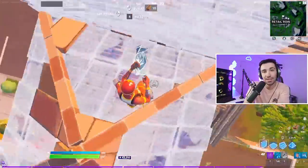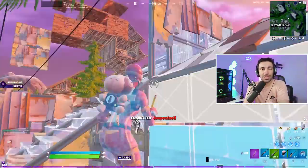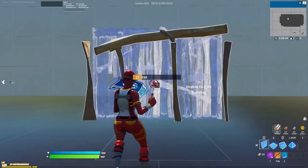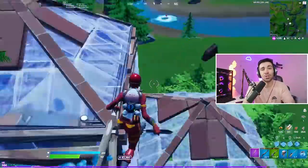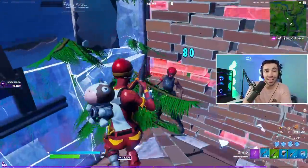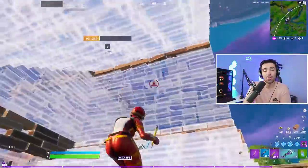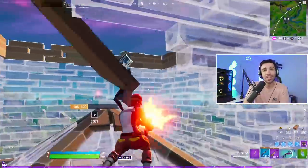I've tried a lot of sensitivities, and one sign your sense is too low is that you start choking close-up edits when pressured. You want to find the balance where you're perfectly centered on a wall edit at close range. The meta for high versus low sensitivity — in my opinion there shouldn't be such a thing. The best thing to do is find the gray area in between. Palazzo talked about this in his last sensitivity video too. Copying a pro's sensitivity can be a starting point, but you need to mold it into your own by testing in creative.